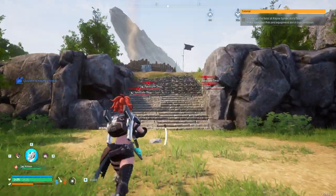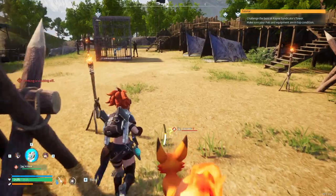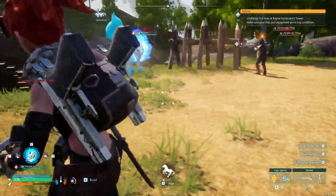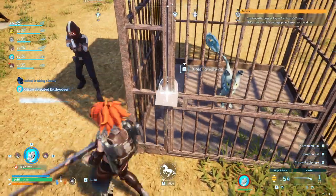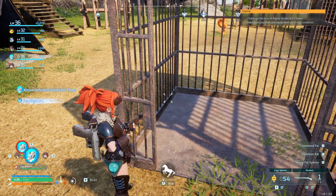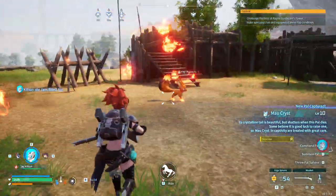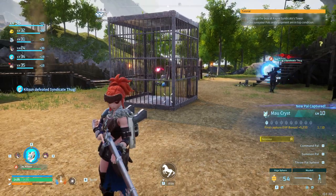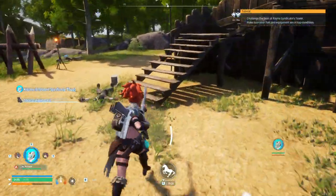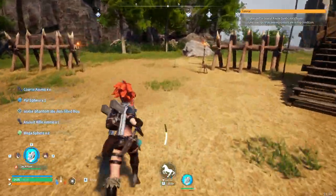These syndicate thug camps are always good because you can basically get free Pals from them — they have them caged up and you just release them. Oh, what is that? It looks like Mal or whatever his name is, but it's different — it's like an ice version. Mal Chris! Dang, that was worth it, I haven't gotten that one before. Always go to these syndicate thug camps to get the free animals, because I'd never even seen that one yet. Plus you get free Pal Spheres and ammo from these guys, and if you fight higher-level ones you can get higher-tier balls too.